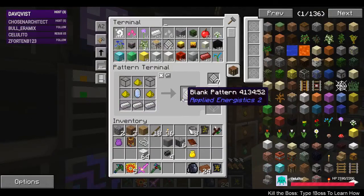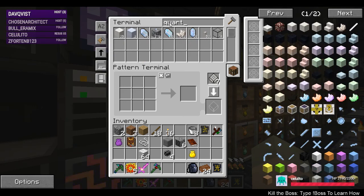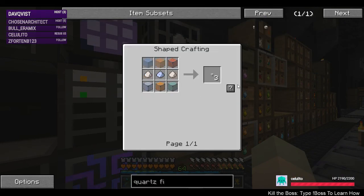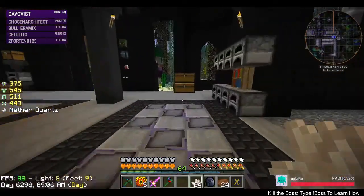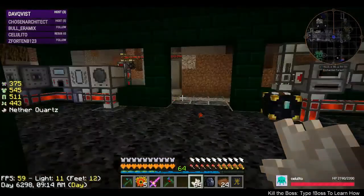So if I did the pattern for... we did patterns, like quartz glass, quartz fiber, this recipe. I did that — autocrafting the drives — yeah, I don't need drives right now. I've got drives, so I don't need that step. Obviously I need more quartz in order to do that.